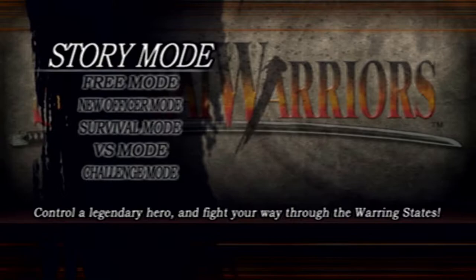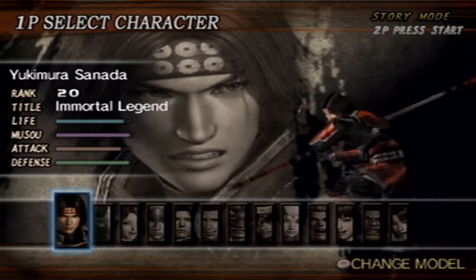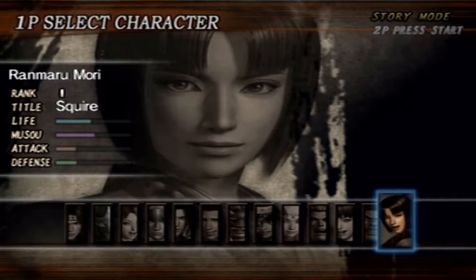Hey guys, I'm back. In the last part we completed Mitsuhide's story mode and unlocked one of two endings. Now we're gonna unlock the other one. For completing Mitsuhide's story mode for the first time, we've unlocked his second model and we also unlocked Ranmaru.